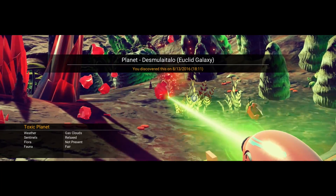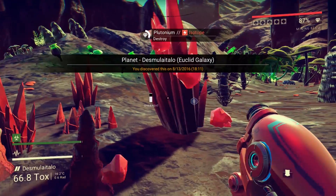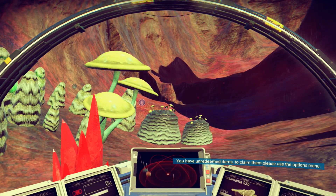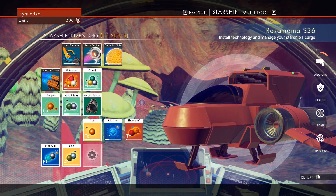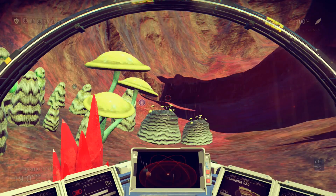Let's start by mining some of this stuff. I gotta remember what we need to refuel — actually let's get back on the ship. I need to remember what it is to refuel the pulse engines because we're almost out of fuel. Starship pulse engine — thamium 9 is what we need. Let's go ahead and recharge it. We have a little bit left. We get this from destroying asteroids in space, right?